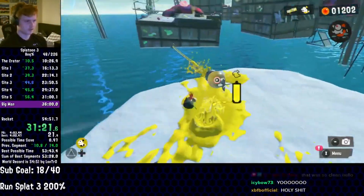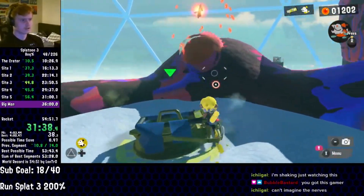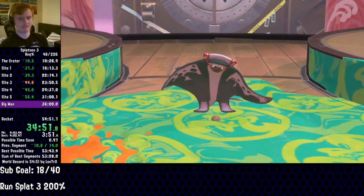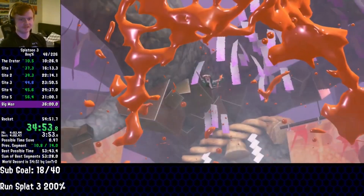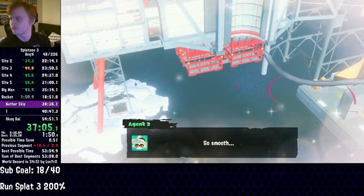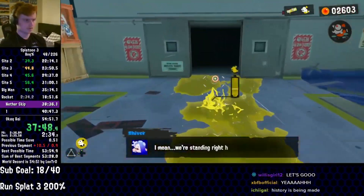Reaching the final site of the game, Lontro grabs a few rails before using the last of his eggs and entering the battle against Big Man. Taking down all three phases in a matter of mere minutes, Lontro goes back to the Squid Beak Splatoon on Futurotopia Island, before clearing up the launch pad and starting the first of four rocket levels.